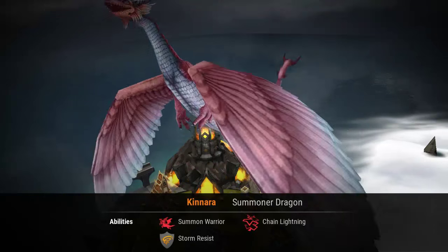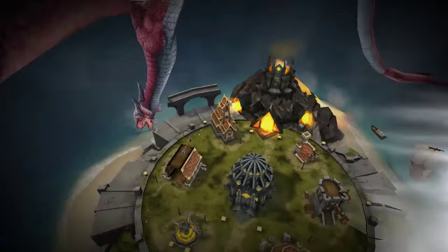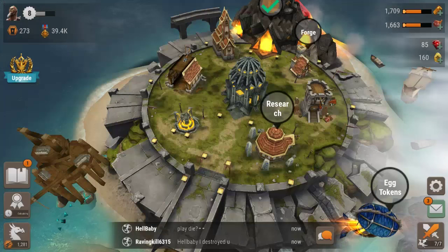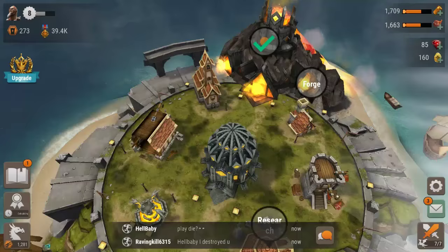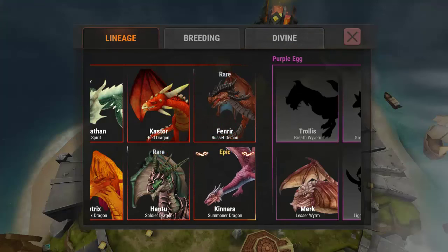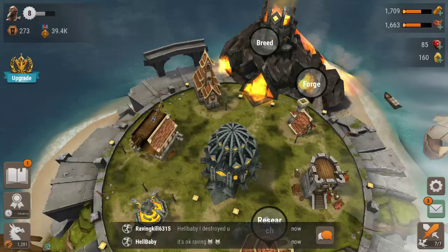Kinara - a summoner dragon. Now each of these do have different abilities and I'll show you once we get into some actual gameplay of attacking someone else. We have a check mark here - new dragon discovered. The top ones that I have so far include this rare right here, which is Fenrir - a pretty awesome dragon.